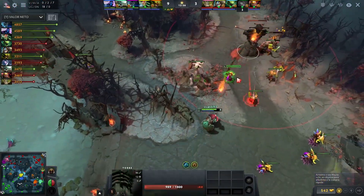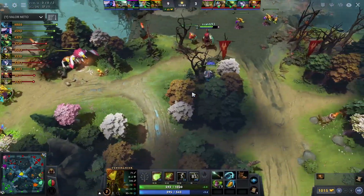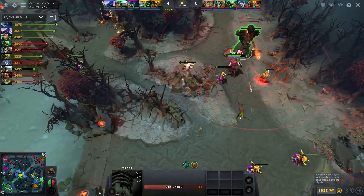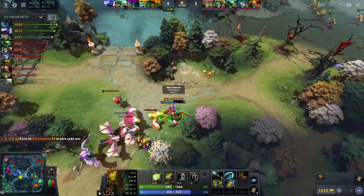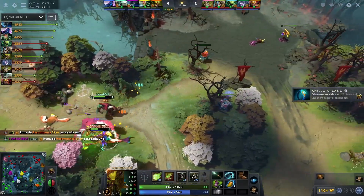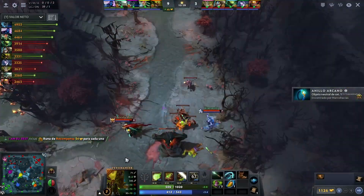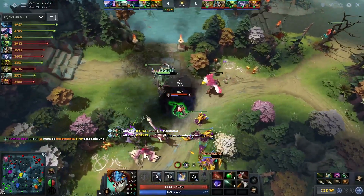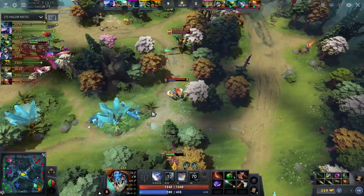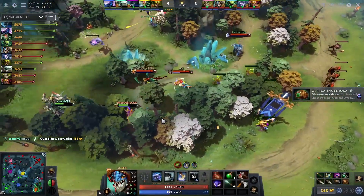Put some pressure onto this off lane tower. It would be nice if this Venomancer actually started spamming his wards a little bit closer to the tower so they can actually start hitting the tower rather than hitting the jungle — but I get it, you want to clear the jungle and get a little bit of gold. These wards are drawing a lot of attention down here — three heroes down here to deal with both supports. All the meanwhile the rest of the Radiant cores are just doing whatever they want, hitting jungle, getting some EXP, being in lane.